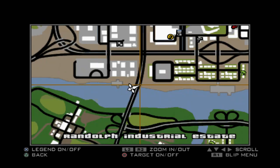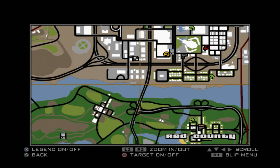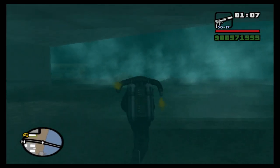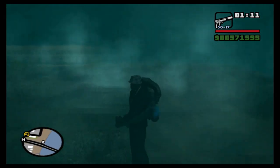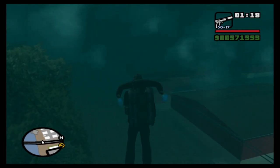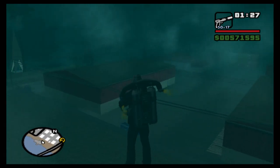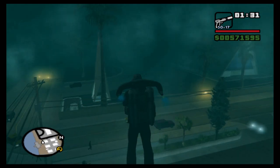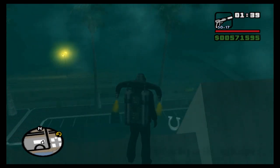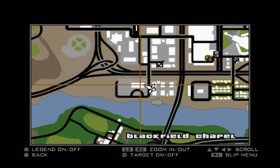I'll show that on the map just in case you got a little bit lost — it's on the way down towards Red County. That's number eleven done. We headed ahead and there is another chapel around here somewhere — it's over there. There's a chapel and the horseshoe should be up on the roof. There we go, horseshoe twelve of 50. I'll show that on the map just in case you got a bit lost in the mist.